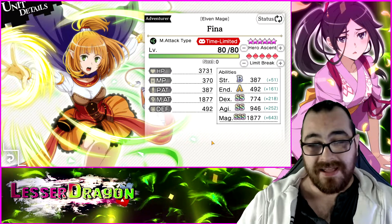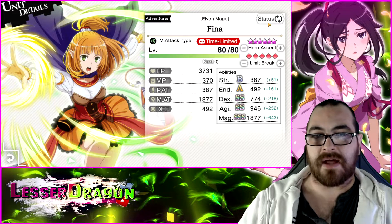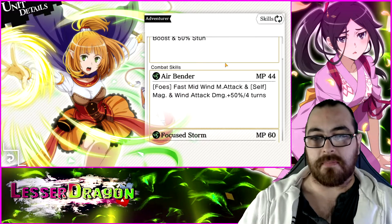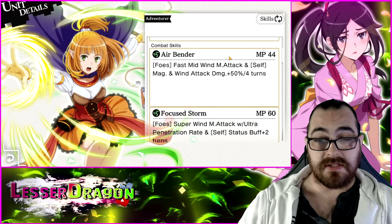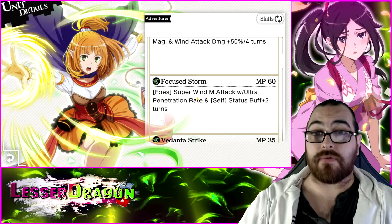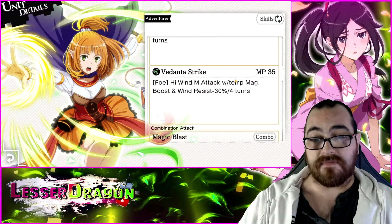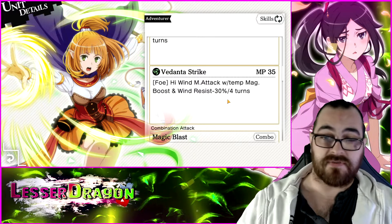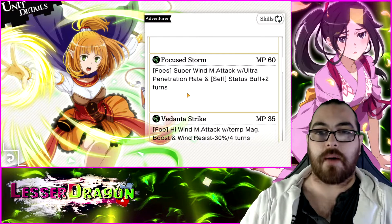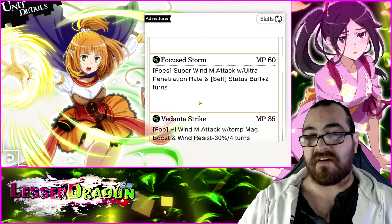Looking at Wind Fina — her magic is triple S but still falls short of 1900, which is what most magic damage dealers hit nowadays. Her SA has an AOE stun, not really helpful beyond war games. Skill 1 buffs her own wind and magic attack damage by 50% — a great buff. Skill 2 is an AOE super modifier with high penetration rate, and increases status buffs by two turns. Skill 3 is single target with a wind resist minus 30 debuff. That resist debuff and self-buffing is the only reason she's in B tier.